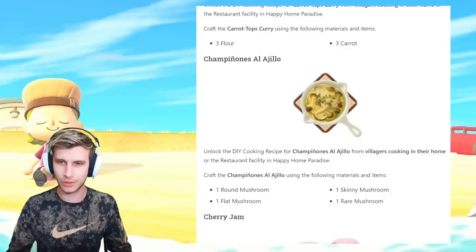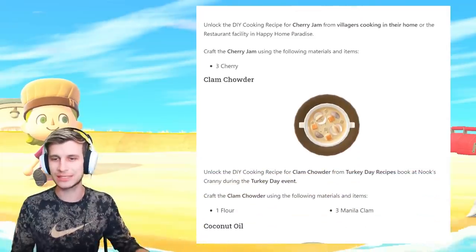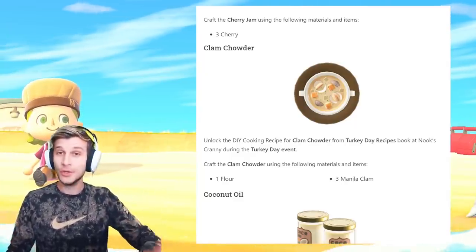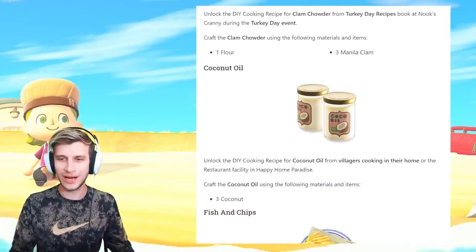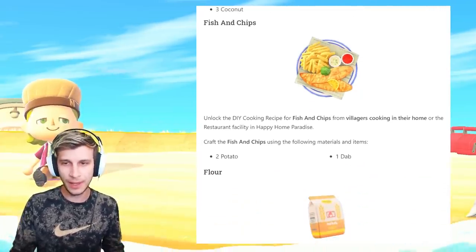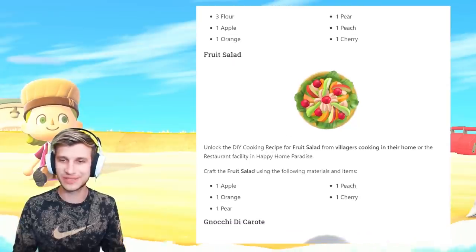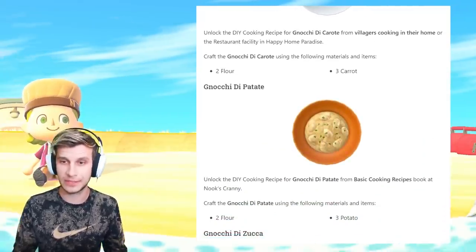The carrot bagel sandwich — man, I love a cinnamon crunch bagel or blueberry bagel, even an everything bagel, but a carrot bagel? Carrot potage, carrot tops curry — that looks nice with a big old fat piece of naan. Champignones a la higo doesn't require anything but is a very mushroomy dish, very November-y for those hunting for shrooms beneath the trees. Cherry jam is pretty nice. Clam chowder is actually from the Turkey Day recipe book — Franklin will have it ready for you. Coconut oil, fish and chips, flour, french fries, fruit pizza.